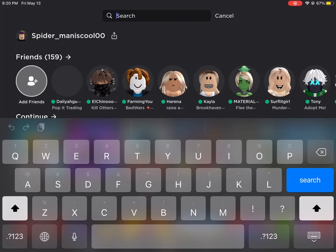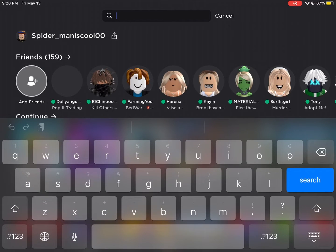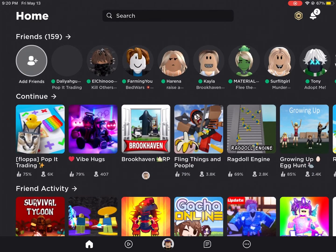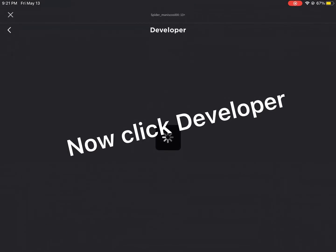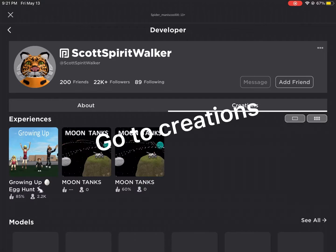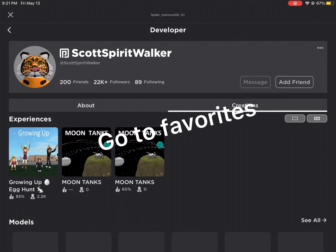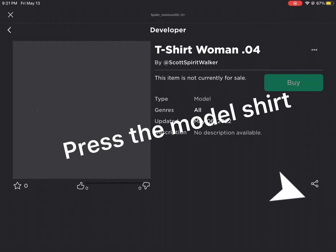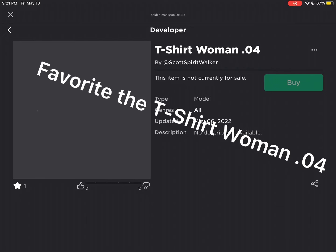So first, go to Growing Up. Now click Developer. Go to Creations. Go to Favorites. Press the model shirt. Favorite the T-Shirt Woman 04.